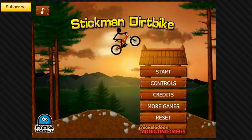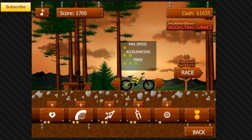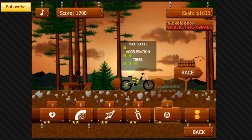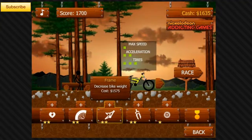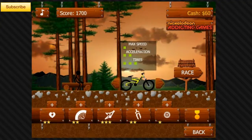Hey everybody, we're back again today playing Stickman Dirt Bike for level 5. I'm going to start off by using the yellow bike, which is the third one. I'm going to start upgrading these items — I'm actually going to upgrade the bike weight right now, and make it so my bike goes a little bit quicker.